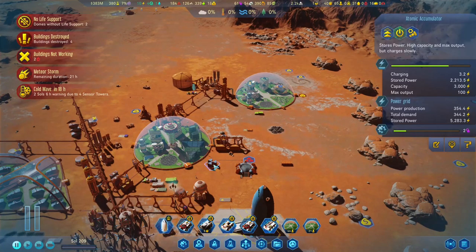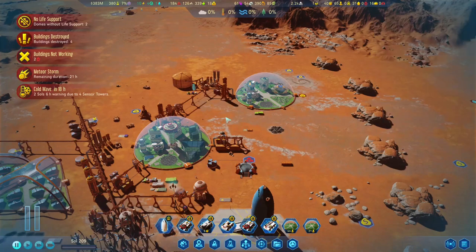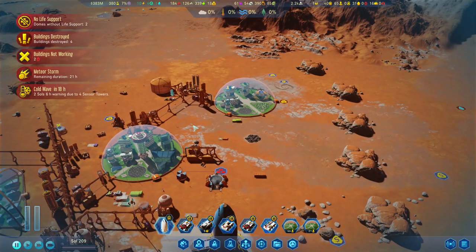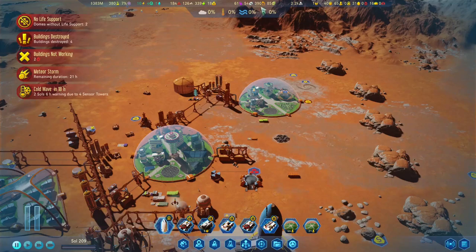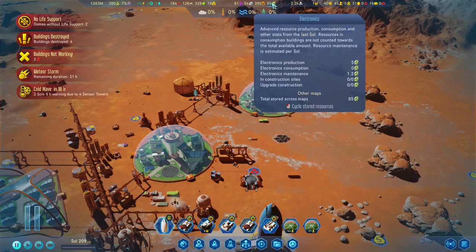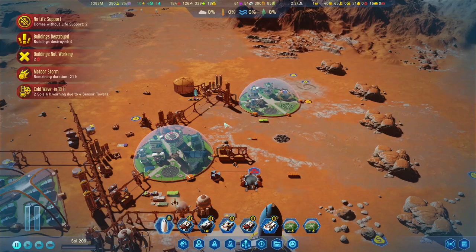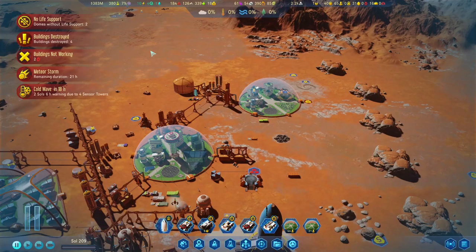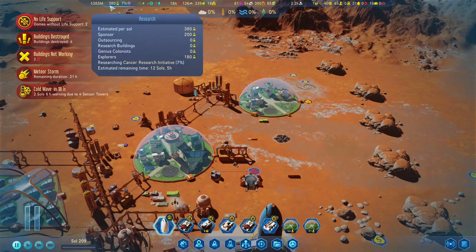Hopefully, these atomic accumulators will help us out and supply our power grid with power. We are also working to gather a hundred electronics so we can do a planetary anomaly mission — the high-speed COM satellite, which will grant us 400 research points. Which is amazing, considering we only have 380.